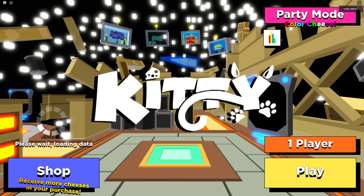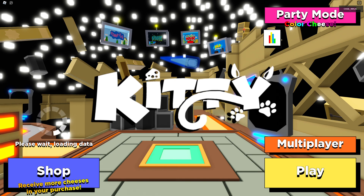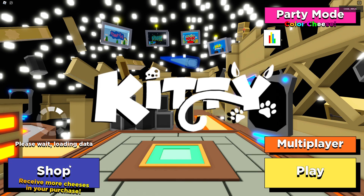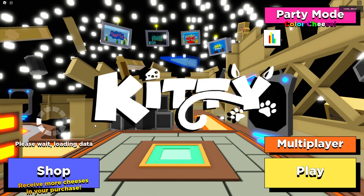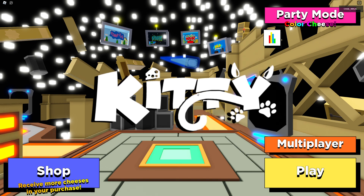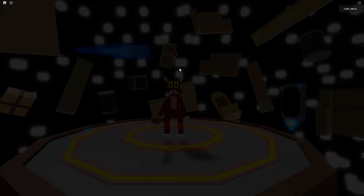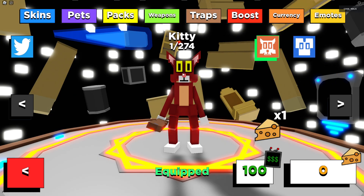With these codes you can get some cheese and even game passes. There's currently a bunch of working codes. If you go to the shop — it's still loading — there's a couple people here. I got zero wins, don't look at that, I'm the best player trust me. So we go to the shop and let's see what we got over here.